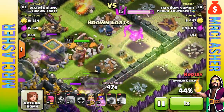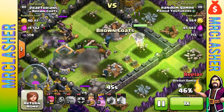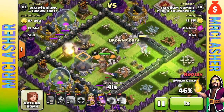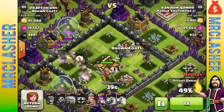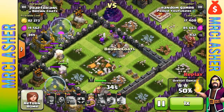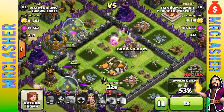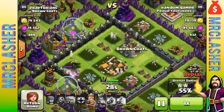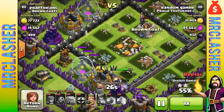That let my Archer Queen, my King, and a couple of wizards into the core so I could get the two stars. This strategy is not meant for three stars, at least not for me, since that was my first time using it. But I had a blast using it — I love the strategy and hopefully once my heroes are up I can use it again.